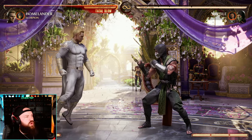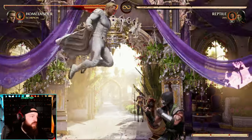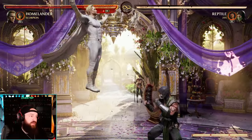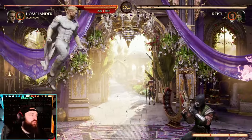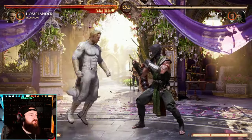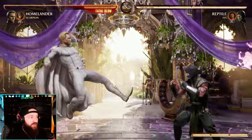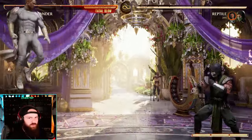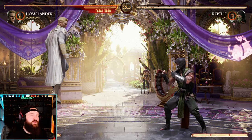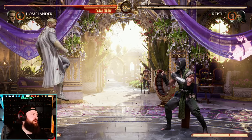Some notes about Homelander's moves: down back four in the air — you can delay that by holding four, and you can move forward or back while doing it. While you're in flight, you do have aerial specials — down back three and back four to one. But you can't do those while jumping. You have to be in flight mode to do those moves. If you want to cancel flight and get back on the ground, just do down stance.